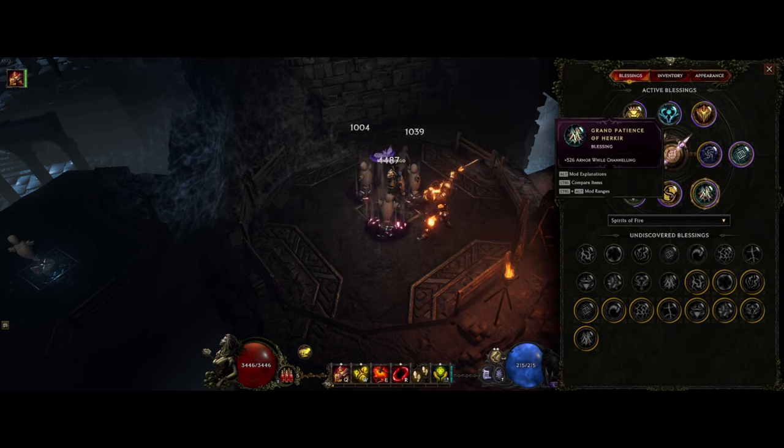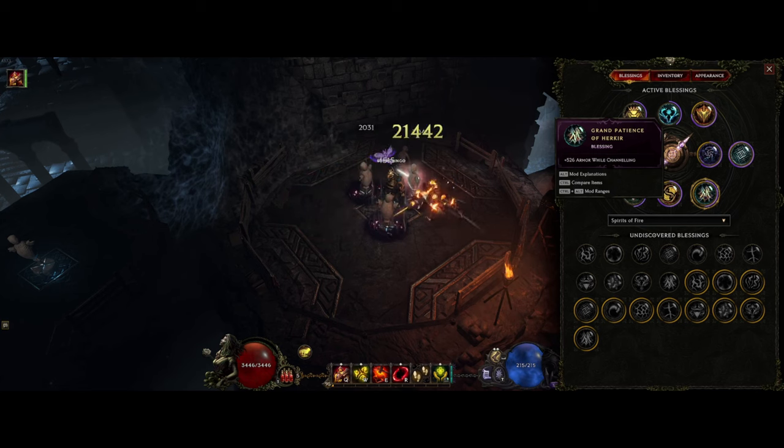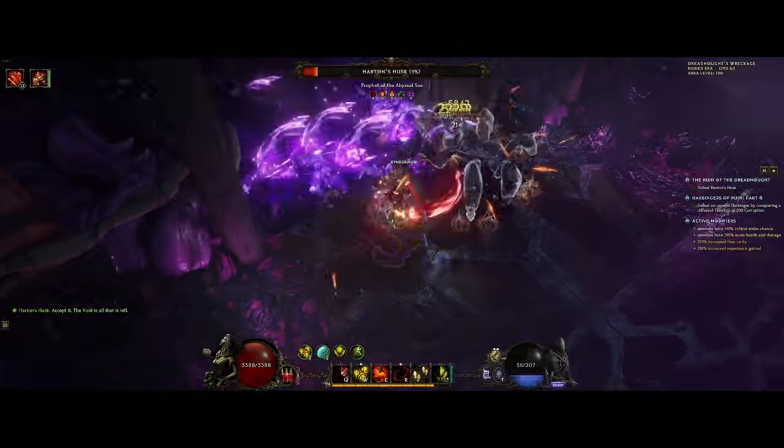For the last change, which is a big one: we changed the blessing from the Spirit of Fire timeline to armor when channeling. You can get up to 650 flat armor from this, and I lost a huge chunk of armor when swapping out my chest piece so this was quite needed to stay close to the armor cap. If you're already near the 75% armor cap, you can just pick minion damage instead.